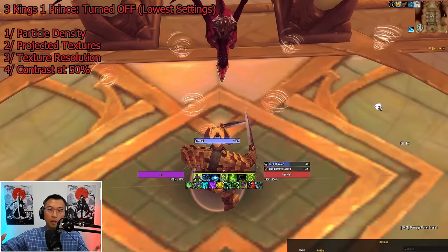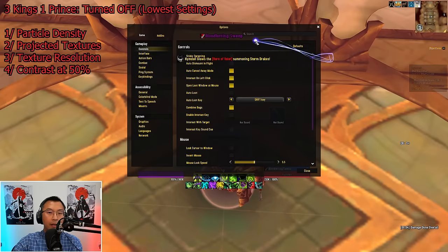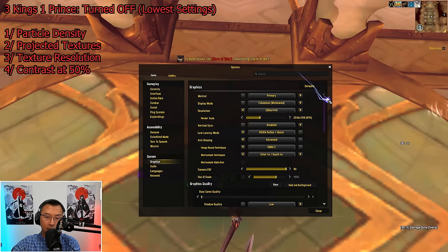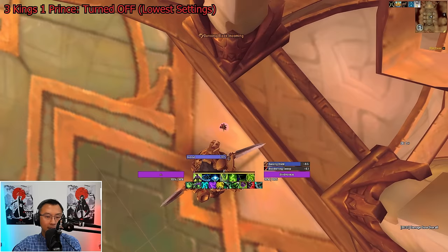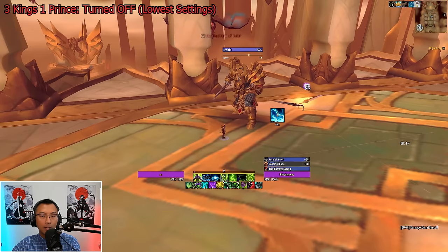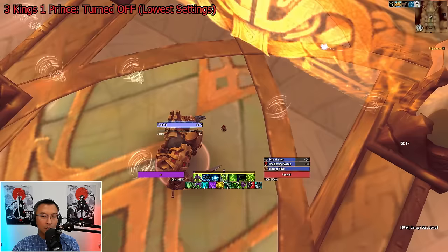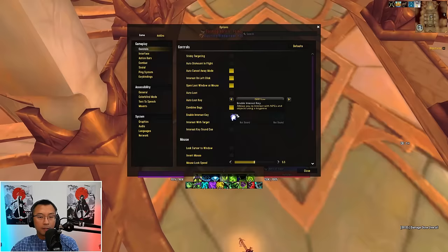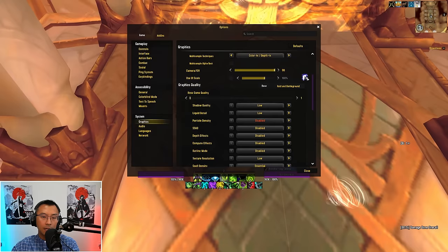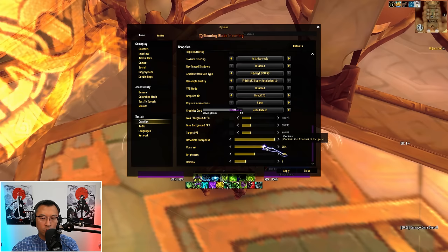We've covered a lot of theory, so let's see it. This is a fight from Dragonflight Season 1, Halls of Valor. In the graphics settings: particle density is disabled, texture resolution is low, projected textures is disabled, and contrast is at 50%. Notice these spinning things on the ground — you can barely see the edges of the AoE. Look at the drakes: those white tornadoes that spawn are so faint, you can barely see them. There's also supposed to be lightning on the ground as the drake flies by. Now I'll toggle everything on: particle density to Ultra, texture resolution to High, projected textures enabled, and contrast to 75%. Apply.